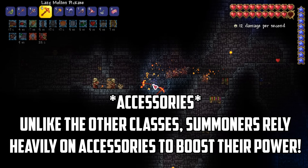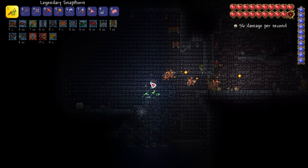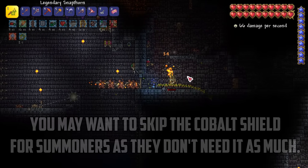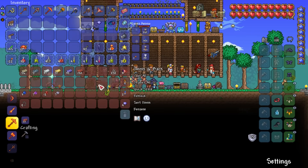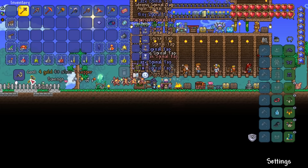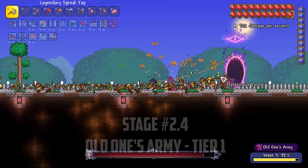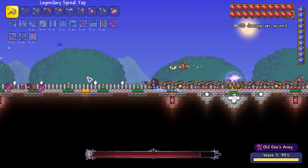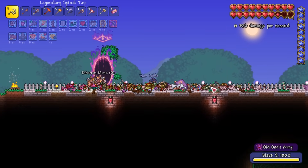Bones are combined with Cobwebs to craft the Spinal Tap Whip, which does well against multiple targets and should be useful against the Wall of Flesh. Back at base I craft the Spinal Tap Whip and visit the Goblin to try and roll a Legendary modifier. We've almost done everything before the Wall of Flesh, but I'm going to quickly fight Tier 1 of the Old One's Army. By earning 25 Defender Medals now, I can start Tier 2 after a mech boss with a stronger sentry summon.